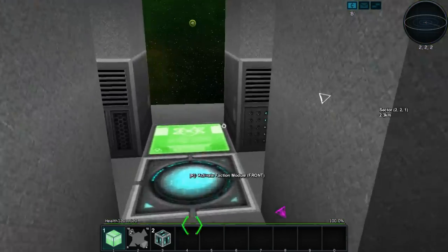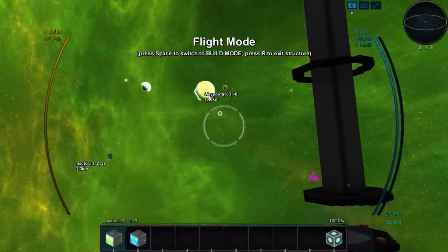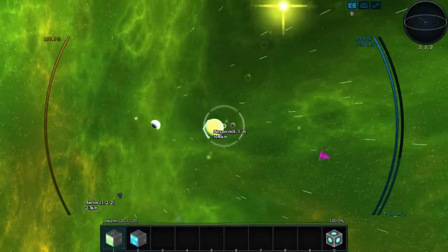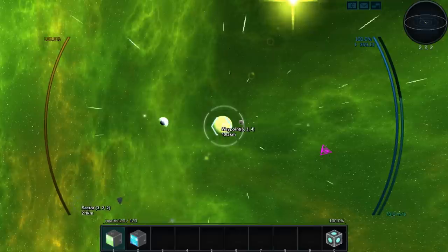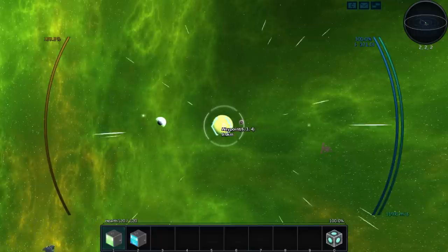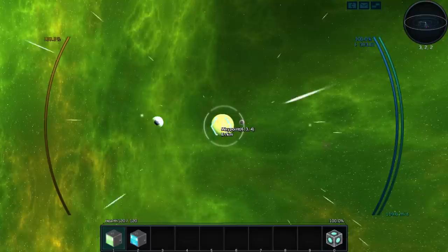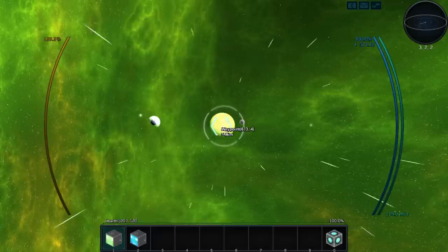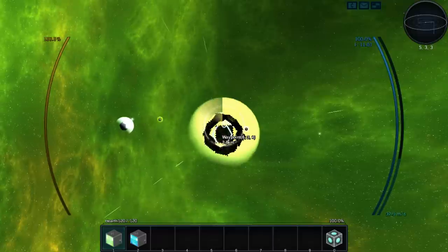We're going flying since we need to place some things on the planet surface. Let's stop for a second and head in that direction. Let me see how fast we're going with this ship. I set the server maximum speed and that seems to be the cap. My understanding was that speed would be regulated by the engines, but I guess that's not the case. I'll head towards the planet.